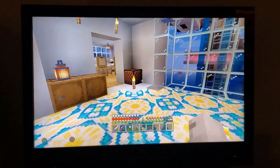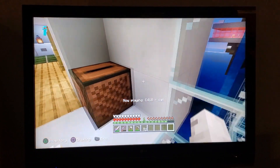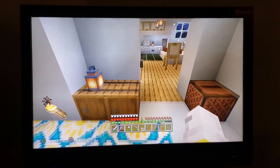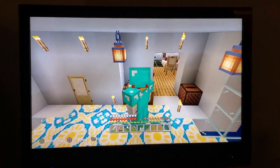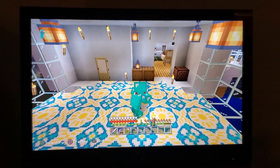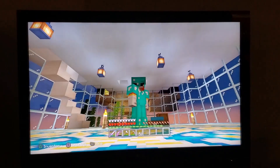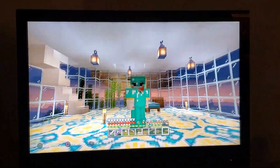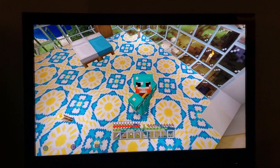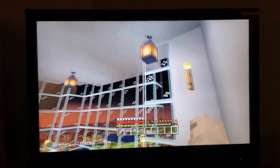It was also meant as a dance floor area so me and Grayson can throw on the jams and dance around. We can begin in here and dance to this. Also some fancy moves like this. Anyway, we like to mess around.